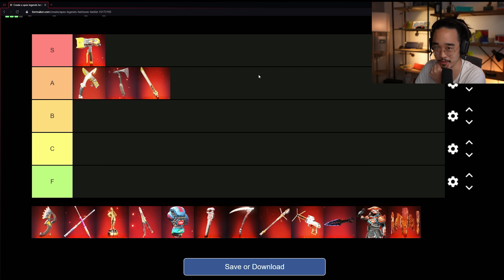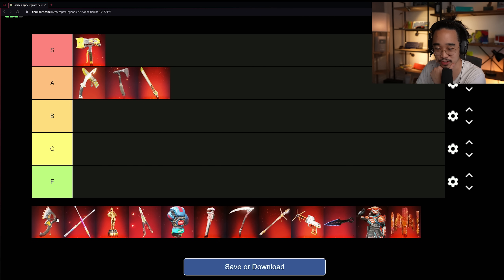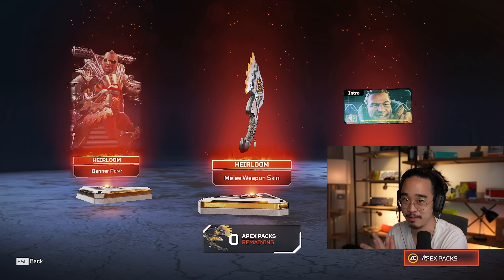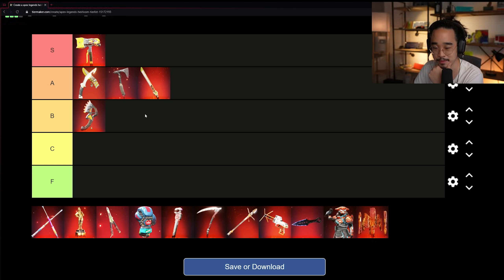Gibraltar's heirloom — it's like a club. When it was first revealed people weren't happy about it, but it's got some really cool particle effects and the animations are cool. I think it's a solid heirloom, just not quite as clean as the A tier ones. I'd put it at B — kind of smack in the middle.